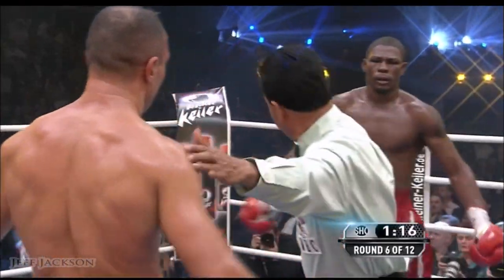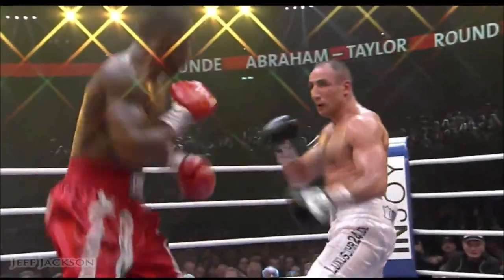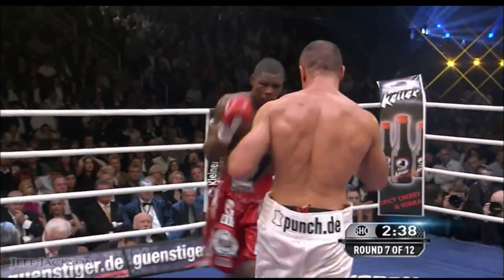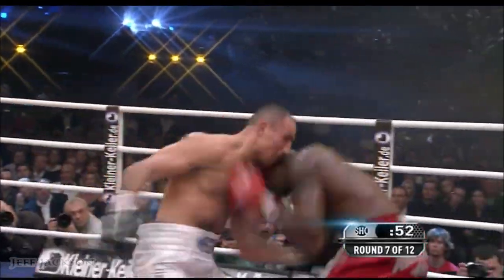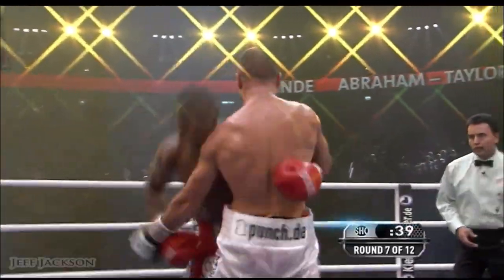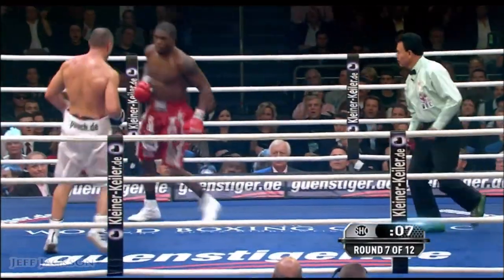The jab by Taylor is weakening. Abraham is so hard to get through that guard. Good right hand by Abraham. Back comes the jab. Abraham really coming on the last few rounds — uppercuts and hooks — but we're seeing terrific body shots upstairs by Abraham. Punishing power. Abraham patient, waiting for his moment. Got a left hook in. That startled Taylor.